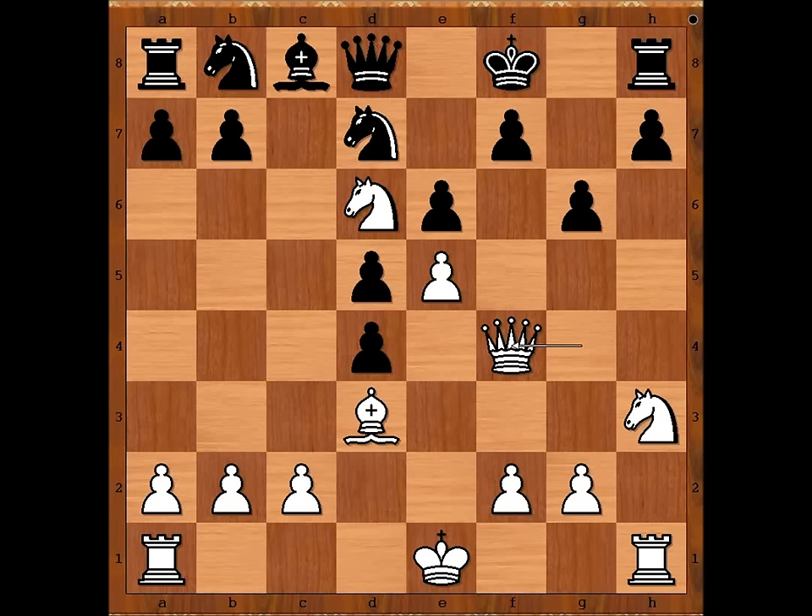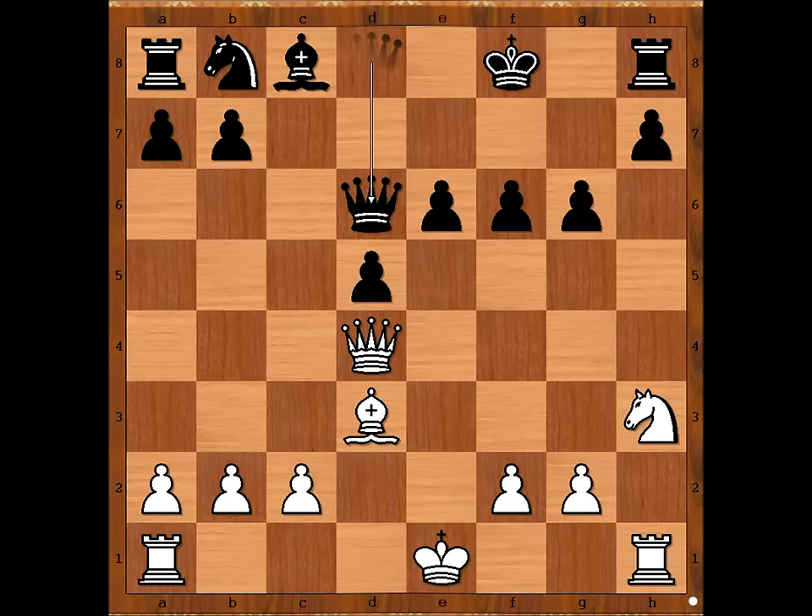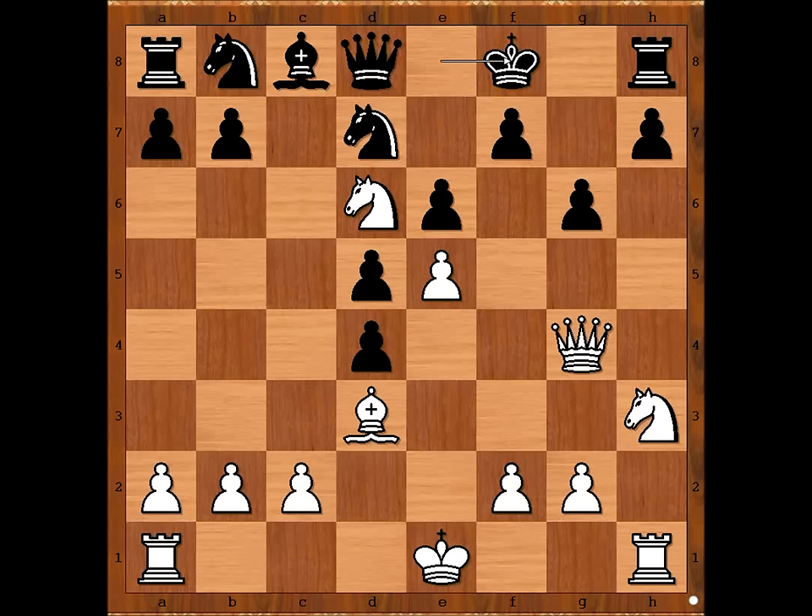Threatening checkmate. If queen to f4, then black can capture the pawn on e5 with the knight, and after queen takes f6, queen takes on d4, queen takes knight on d6 — white is still better. But white has a much better move than queen to f4. White played a move so strong that black resigned on the spot. The move is knight takes on f7.